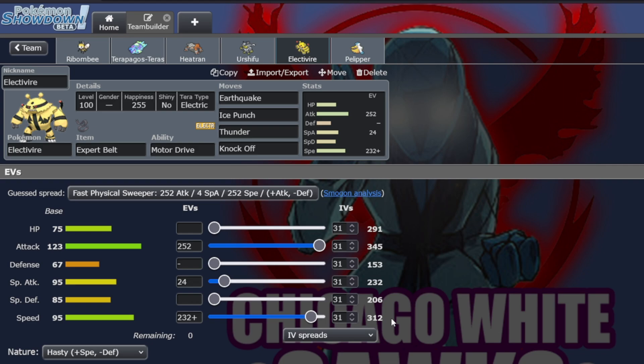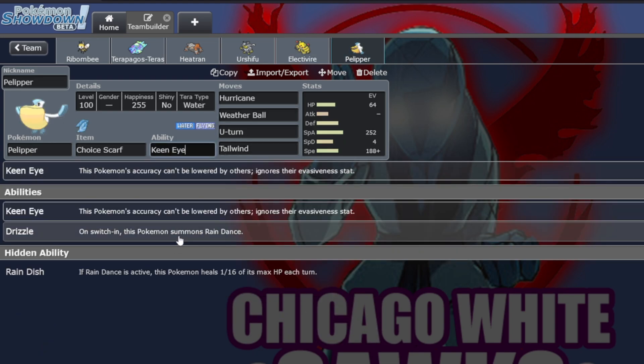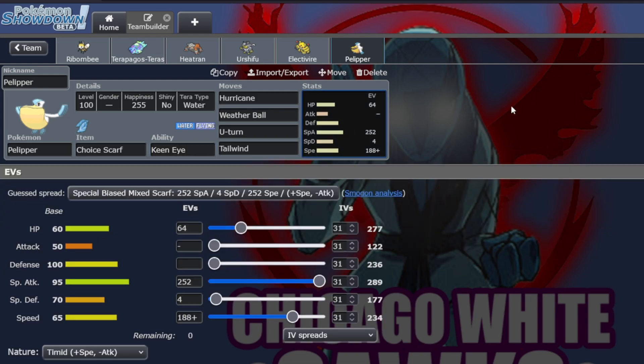Thunder — I had that for Iron Bundle, whose special defense is piss poor. That synergizes nicely with the last member... if I remembered to put on Drizzle! We have Keen Eye Choice Scarf Pelipper with enough speed to outspeed Iron Moth if it's unboosted, and then the rest in defenses. So let's get into the battle.